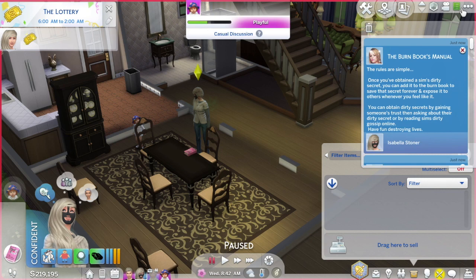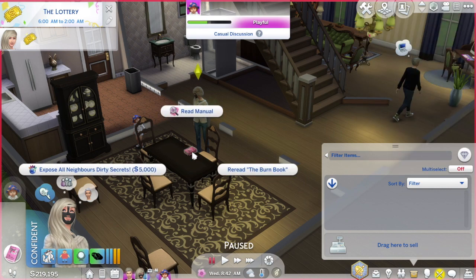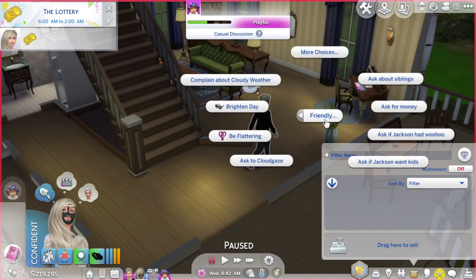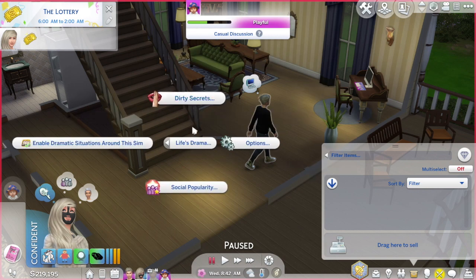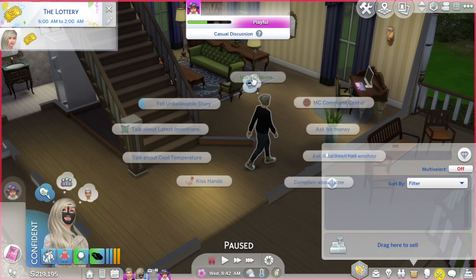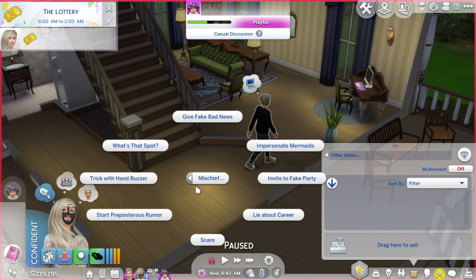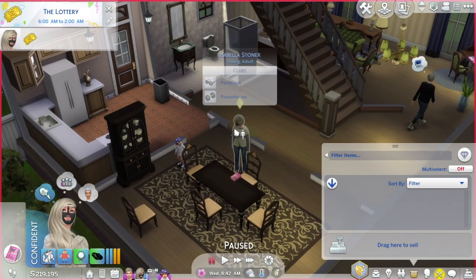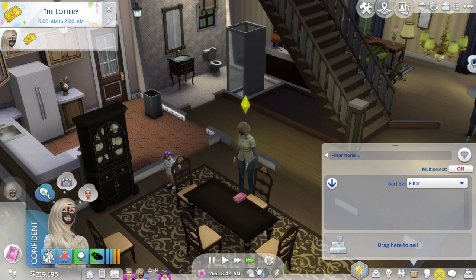'The burn book's manual: the rules are simple. Once you've obtained a Sim's dirty secret you can add it to the burn book to save that secret forever and expose it to others whenever you feel like it. You can obtain dirty secrets by gaining someone's trust then asking about their dirty secret, or by reading Sims' dirty gossip online. Have fun destroying lives.' Since we have the burn book, let's expose all the neighbors' dirty secrets and see what happens.